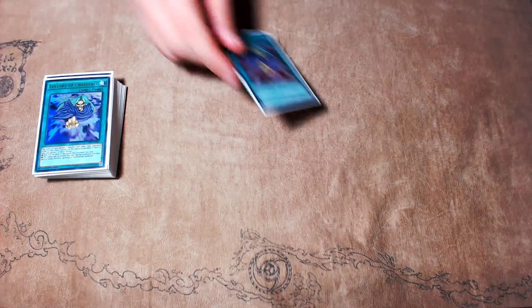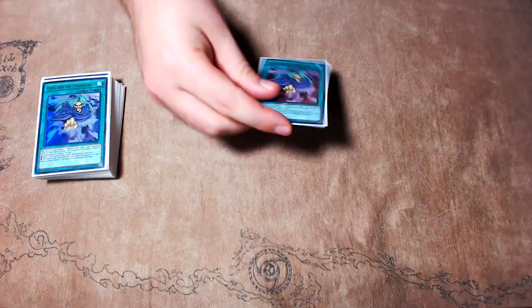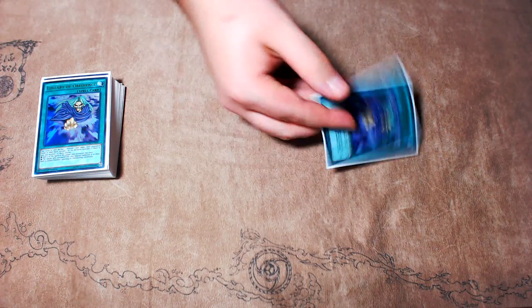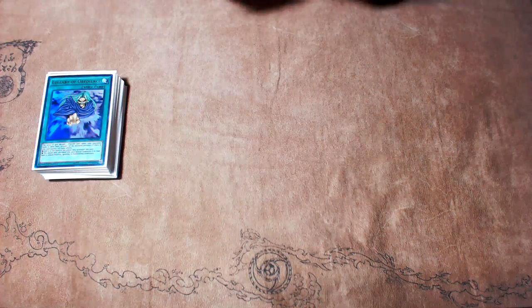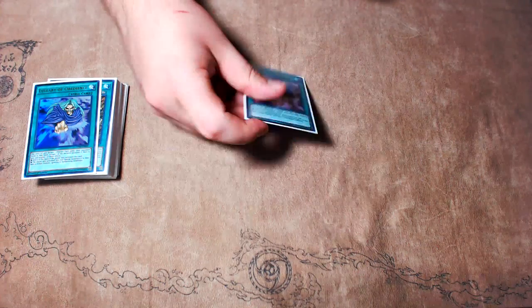Lullaby of Obedience is actually one of my favorite cards right now because you're able to take your opponent's hand traps and other cards. I'm not playing Whiptail in the deck, and at events I've played with this card, I've just said 'I need your Whiptail' — activate Lullaby, call Whiptail. They'll either summon it or put it in my hand, I put it under the Drident and attack with it. It works out really well — it gives your deck access to cards out of your opponent's deck.